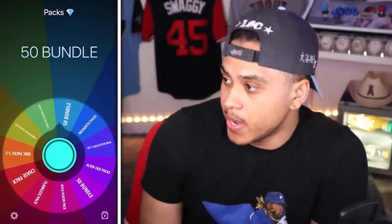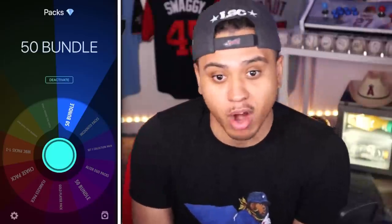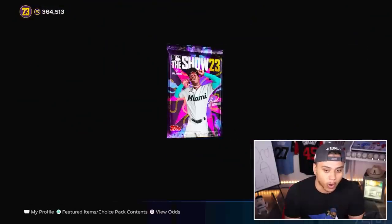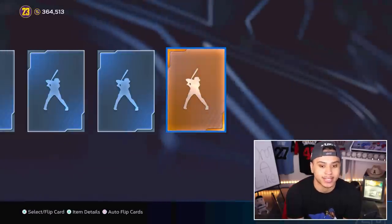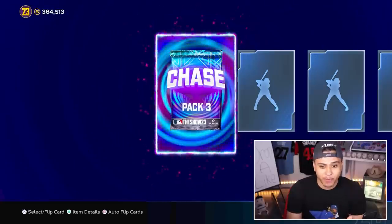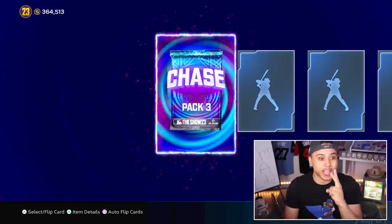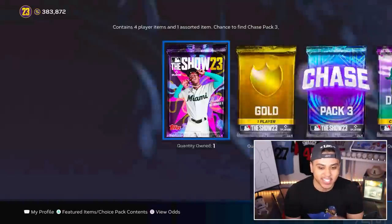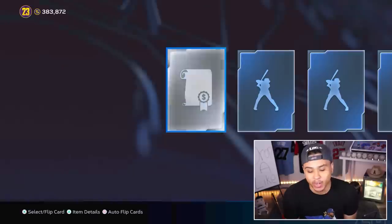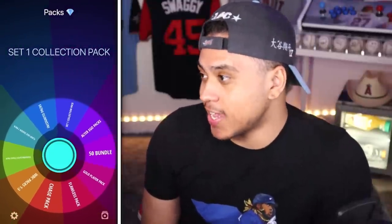It's going to be a 50 bundle — you can't pull a base round out of that, but you can pull all golds, silvers, and bronzes. I have 76 so I'm just going to open all 76 of these. If I pull a diamond I'll let you know. We got two chase packs and zero diamonds out of all 76. The 50 bundle got us two extra shots at Mickey though, so I'll take that.